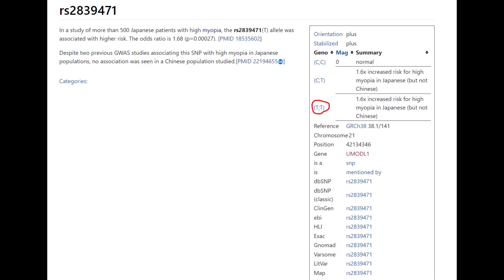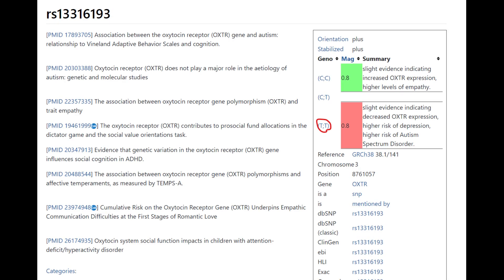This variation basically predisposes him to having high myopia — nearsightedness where you need glasses to see at a distance. In OXTR, he has this genotype; this is the only variation in OXTR that he was genotyped for. Based on his genotype here, he may have had the sociopathic phenotype — may have been a little bit of a sociopath.